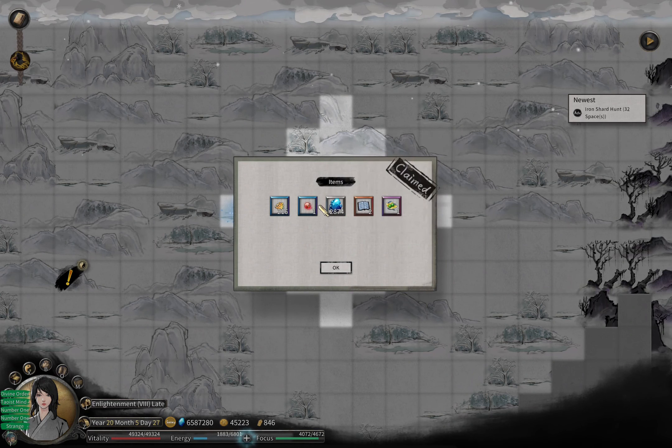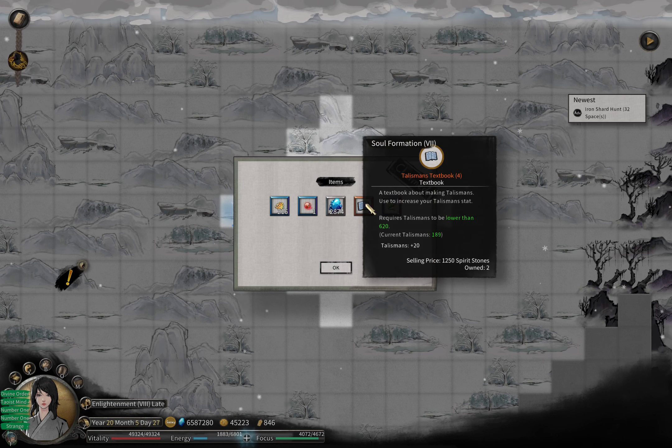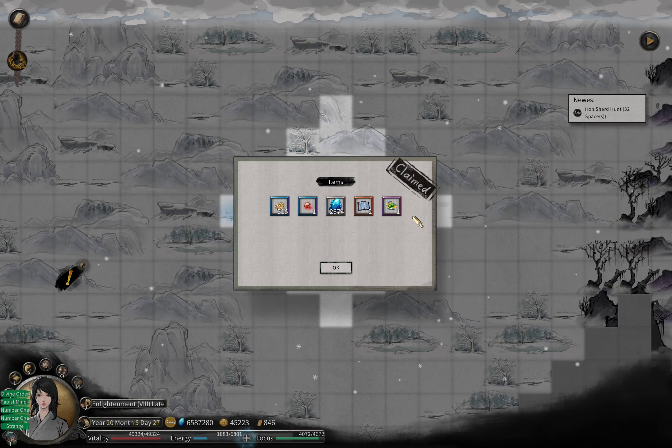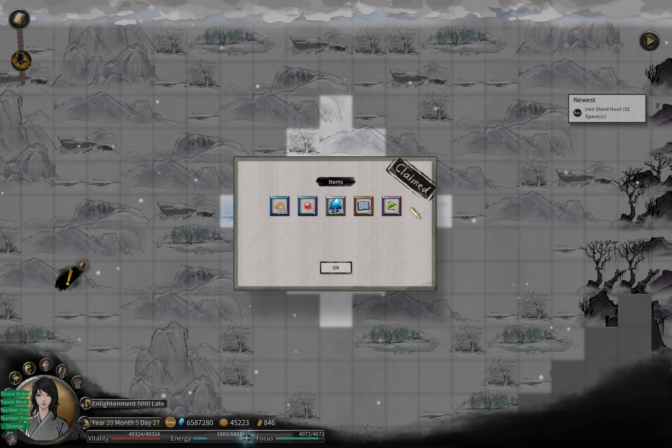As a result, I get some elixir, which is nice, and also some Feng Shui textbook. Last time I did this I also got a recipe of one talisman - which by the way, the talisman bug in the English version was fixed, so it's great.